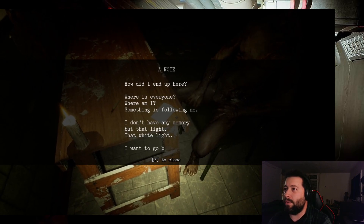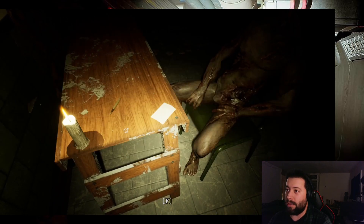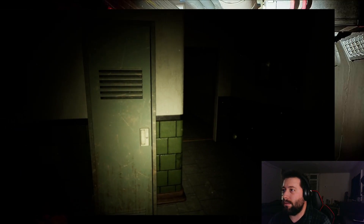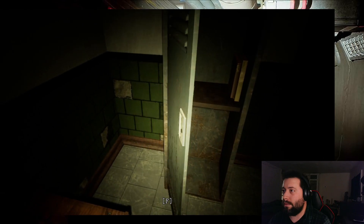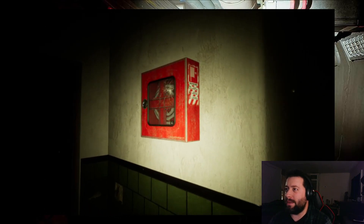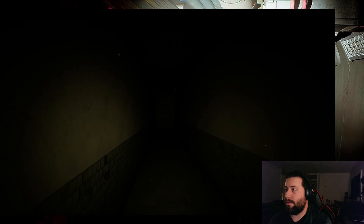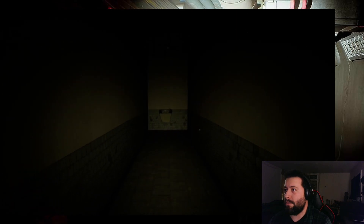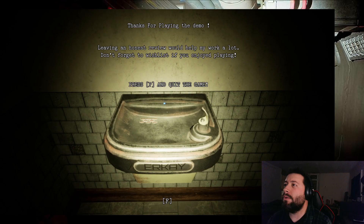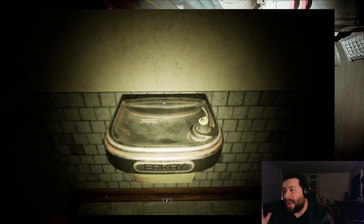How did I end up here? Where is everyone? Where am I? Something is following me and I don't have any memory, but that light — that white light — and I want to go. I don't know what I'm supposed to do exactly now. It's a paint roller. They've got the eeriness down — chef's kiss right there, man. I don't know what I'm supposed to do exactly, but probably close the door. Thanks for playing the demo. Leave an honest review — it would help a lot. Don't forget to wishlist. I don't want to quit the game — I want to know if I get out of there alive or not.